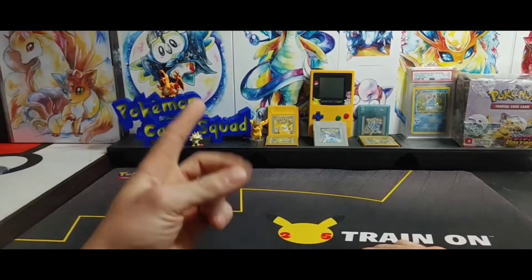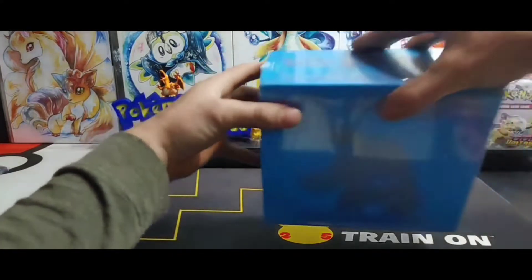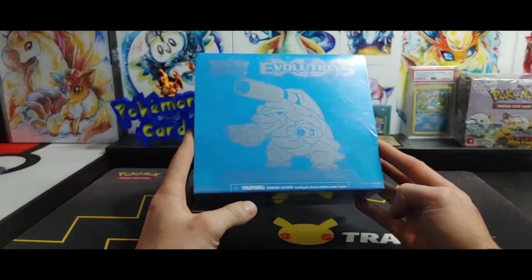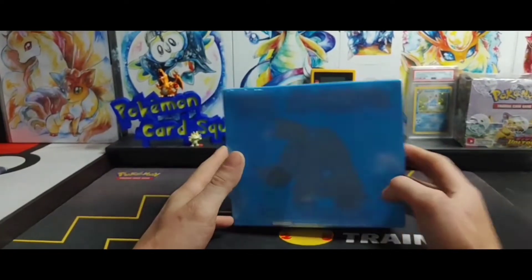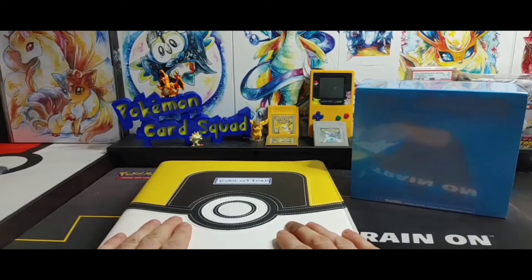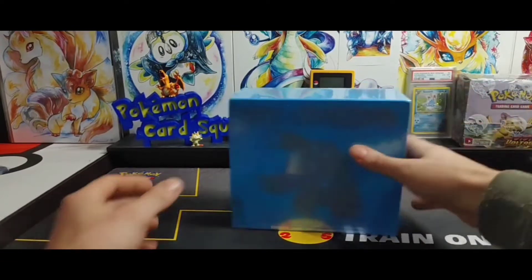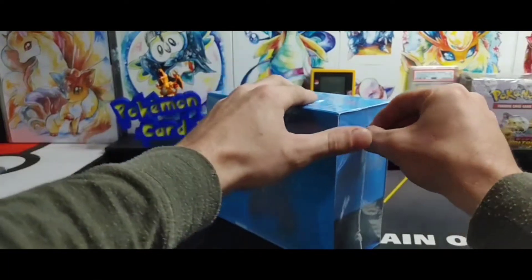Today is about what happened five years ago this month - in November 2016, five years ago, we got the iconic set XY Evolutions. What we have today is a Blastoise Elite Trainer Box, factory sealed, and we're gonna crack into this. We're also going to see if we can fill up anything in our Evolutions binder, so hopefully you guys will enjoy today's video.